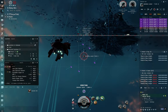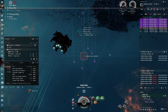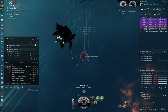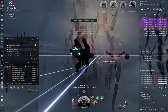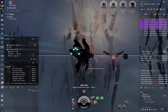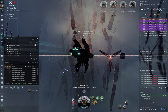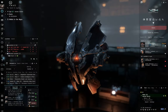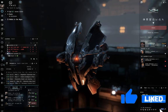Drones do require a more significant skill point investment and are slightly more complex to use, but you'll find those skills benefit you across ships on all four of the main empires. By the end of this video you should have a firm understanding of how drones operate and how to best use them. I'm Captain Benzie and welcome back to another lesson for the Catskull Academy — in this video I'm going to teach you the basics of drone operation.